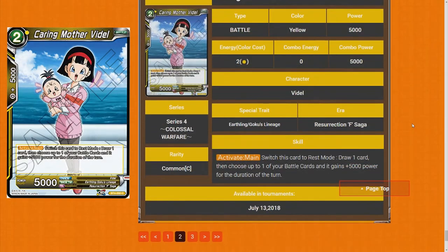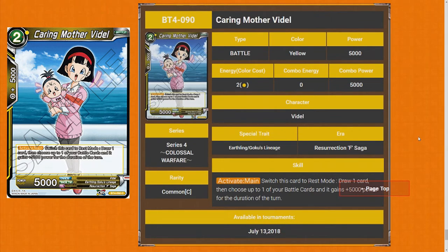Caring Mother Videl — Activate Main: switch this card to rest mode, draw one card and choose up to one of your battle cards, it gains 5k for the duration of the turn. It's a two drop — that means it's kind of bad. You're paying it for two, but the upside is you draw one card and gain 5k. Let's say turn two, you drop this and it doesn't die, then you tap it and draw. To me, that's not actually that great — it gives 5k power but it's not strong enough in today's meta. I'll give this card a two star.